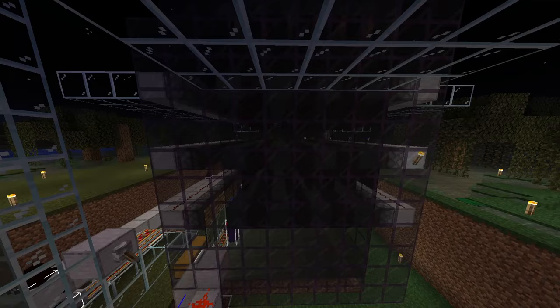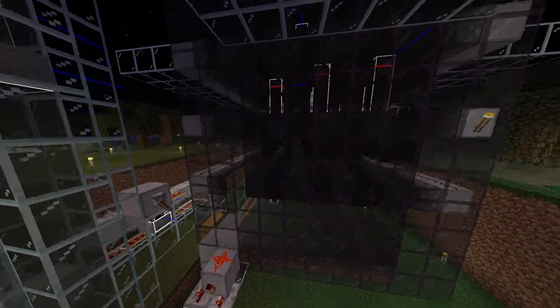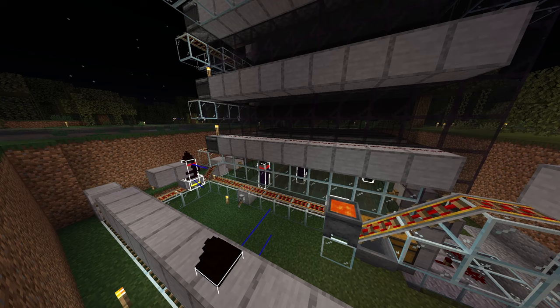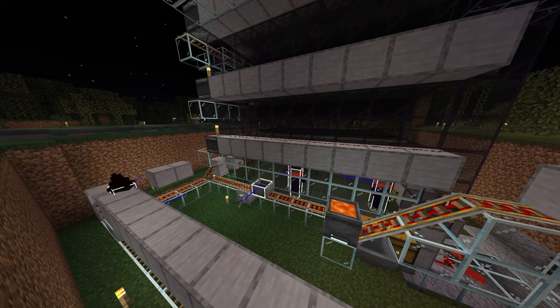Hello YouTube, this is Bruno. I rarely do snapshot videos, but Mojang gave a massive boost to witch farms, making sure that every witch drops at least 4 redstone. So I just needed to know: are witch farms now useful again, or even a new meta?